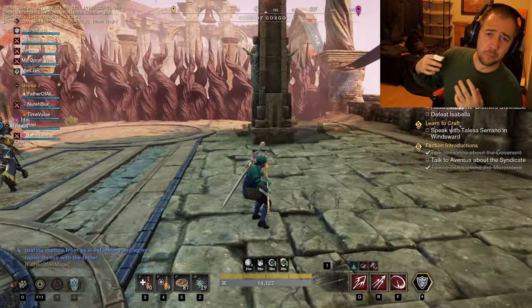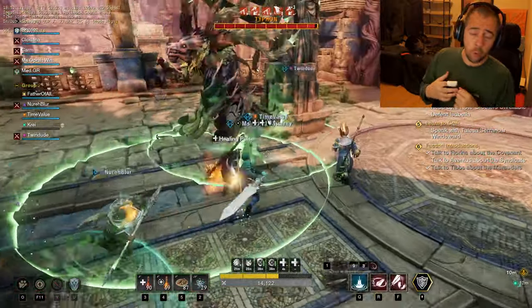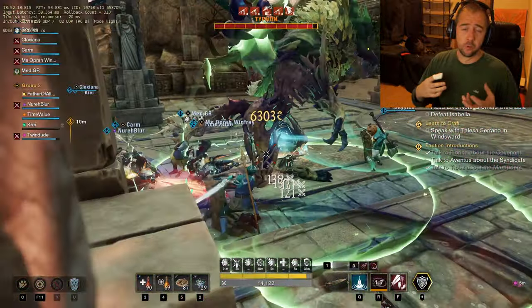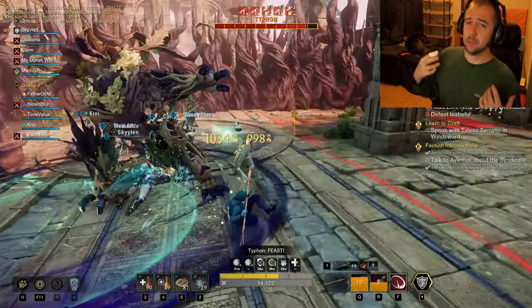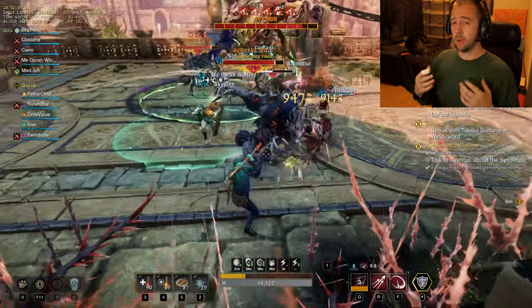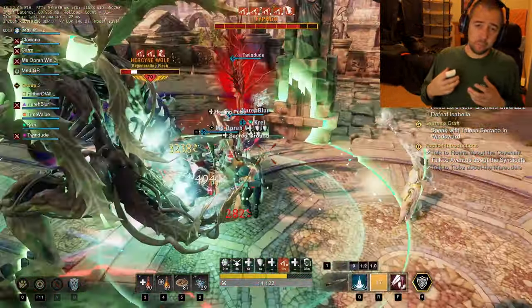Hey, what's up everyone, it's Doll back. Today we're going to talk about the best composition in raid in New World: Aeternum - raid in general, but right now the raid that is out is the Gorgon one. Let's start with the arch runes: the viable ones are fire kick, vines, and cannon blast.